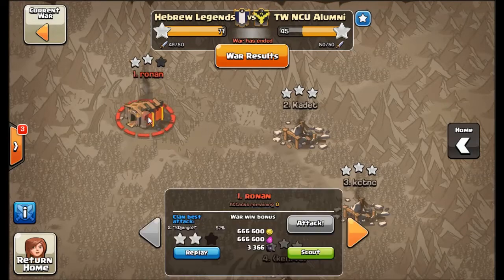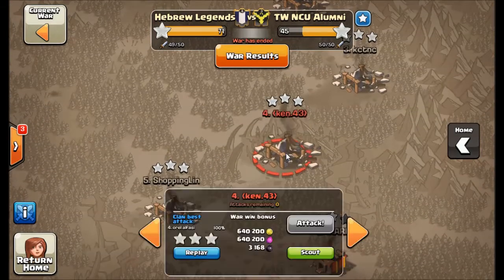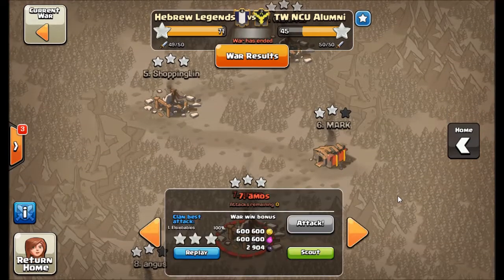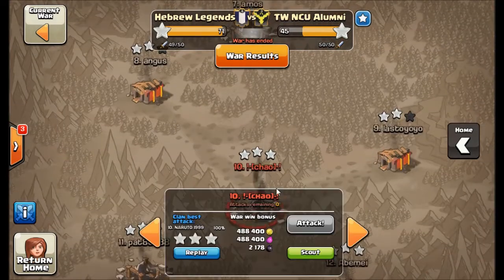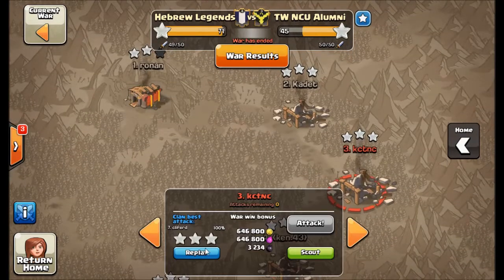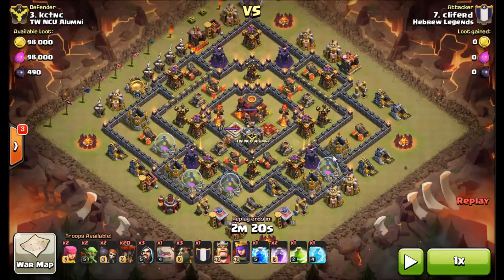Number one ended up being just a two-star, but we had lots of three-stars this war from Town Hall Tens. Elsie, a new player I showed in the war replay video, had two three-stars. Oral had one, which is great. Cliff hits this guy who's got six king levels on the last guy — worse walls, but is a little bit more of a maxed Town Hall 10, actually, aside from the walls.